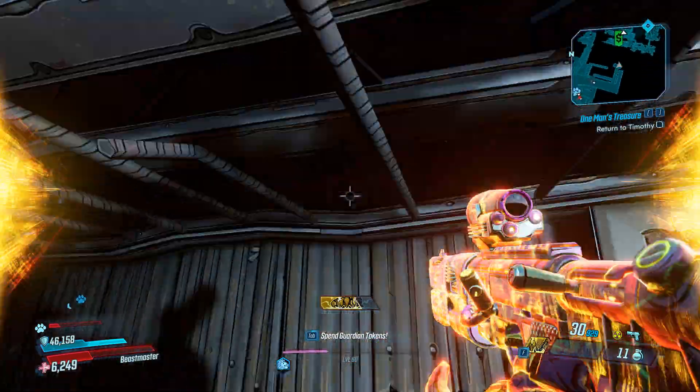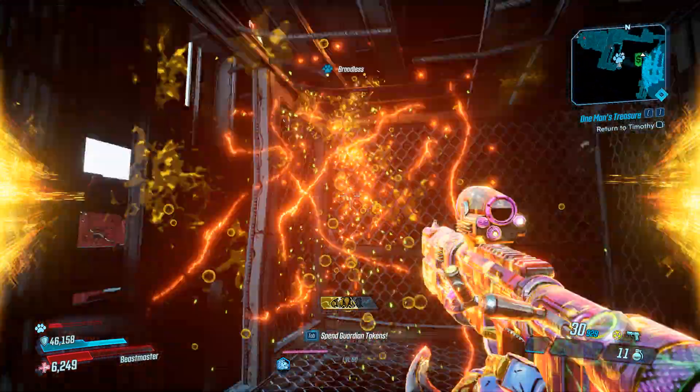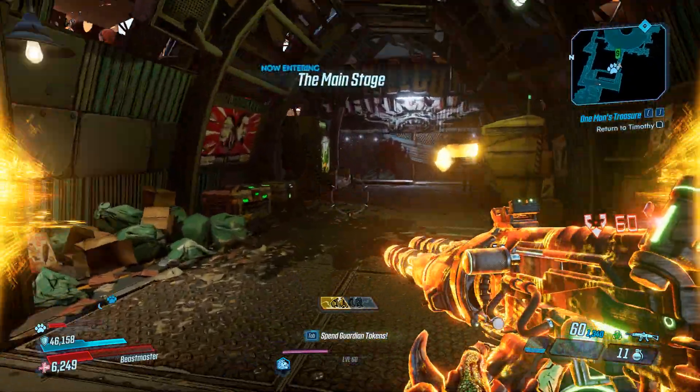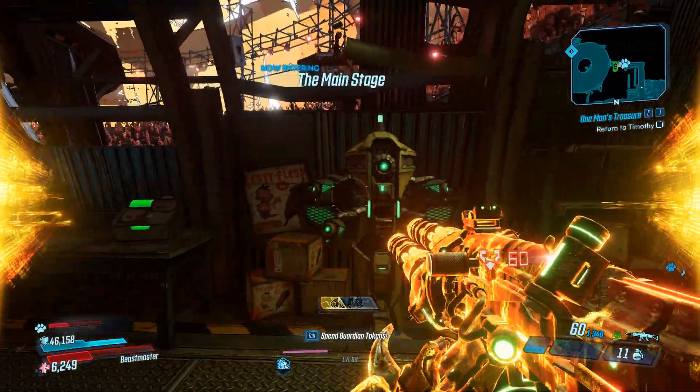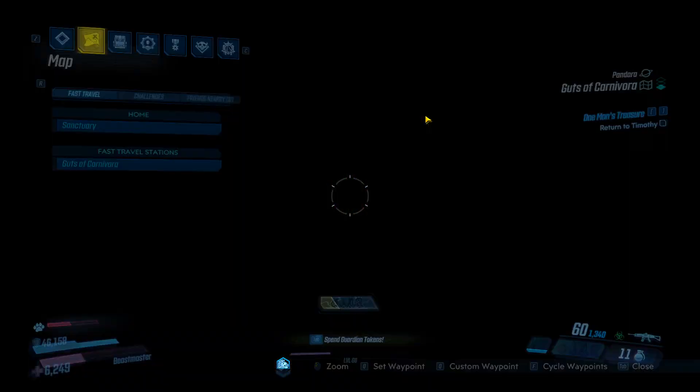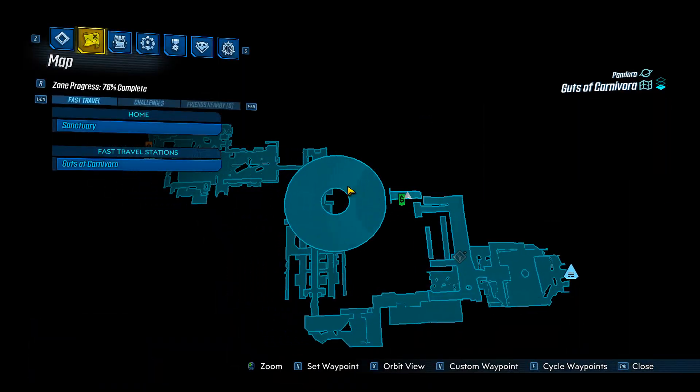Also, the final save spot is up here as well — the checkpoint location is right here. So now you can reset your mayhem levels and do whatever you want, and you'll always come back to this location, which is right in front of the Agonizer 9000.